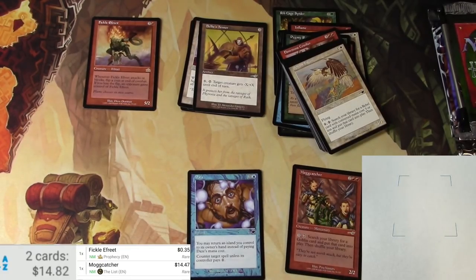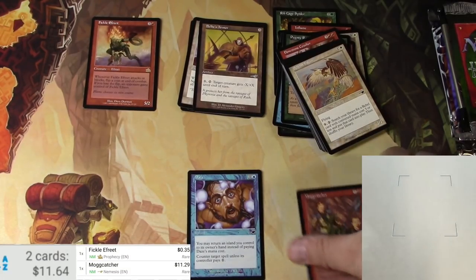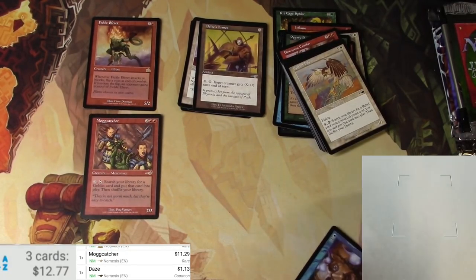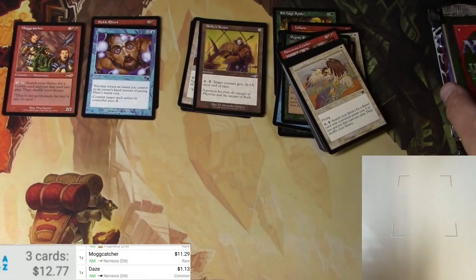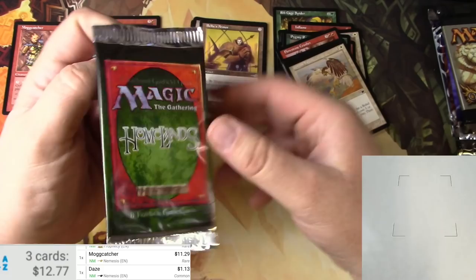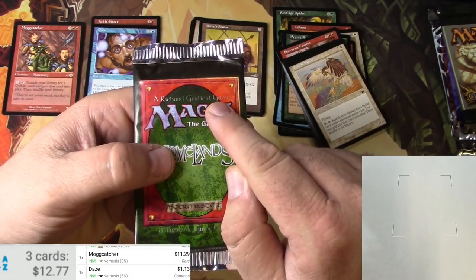Well, consider me corrected — I was assuming that card would not be that big of a deal, but the original Nemesis version is $11.29. Hey, that's a hit — we'll take it! And let's scan the Days, it's a buck. At some point I think it went below a buck, but it is back above a buck.